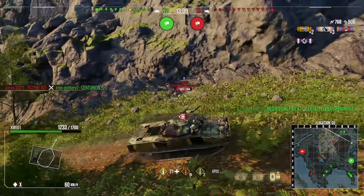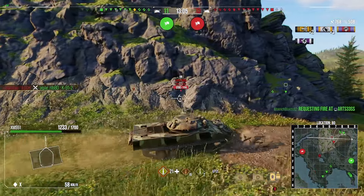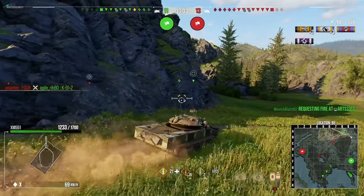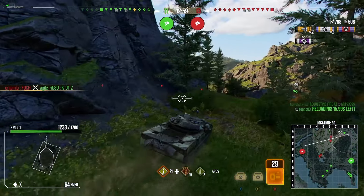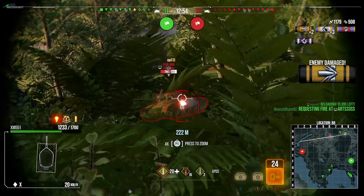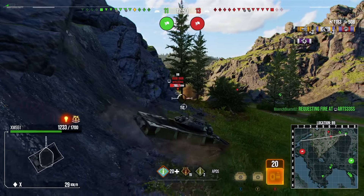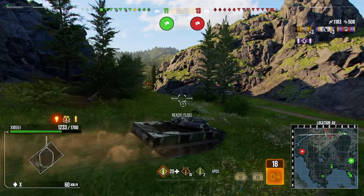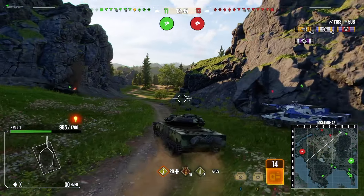We got some early damage off at the start but lost a little bit of hit points. There wasn't really anywhere to fight there, but thankfully with fantastic mobility in a light tank, I'm just going to keep moving around the map to find somewhere to get damage in and help our team. I don't want to brawl with heavy tanks — I pop back to this location to see if I can help my two tanks from this hill.